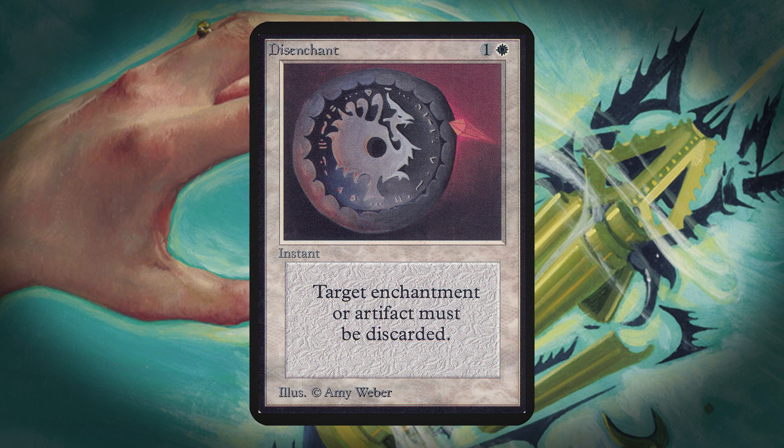As a result of the usefulness of a card like Disenchant, at least one card with a similar effect shows up in just about every set, and they almost always see at least a little bit of play, as most formats end up having some powerful cards with those types. To be eligible for this list, a card had to be able to do what Disenchant does — in other words, it had to be able to remove an artifact or enchantment. Cards that only remove one or the other don't count, nor do cards that can remove any type of permanent.